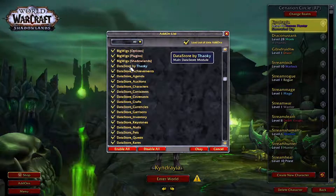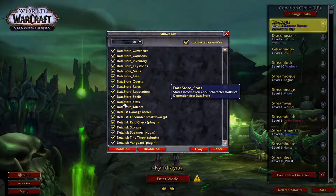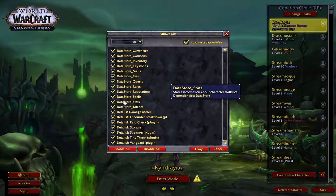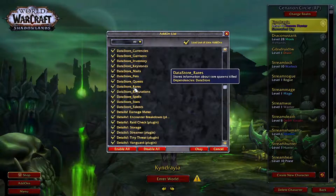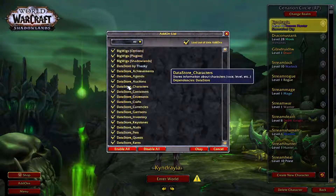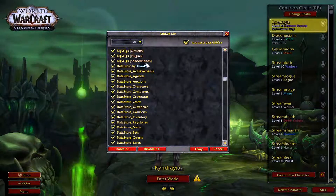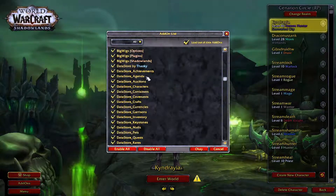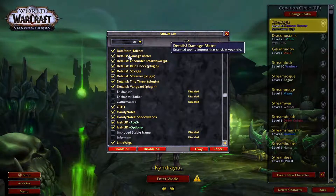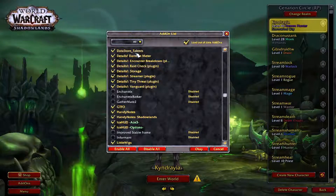Data Store is basically the easiest way for the computer to keep everything you do in one local area so you can see all your characters and how much money everybody has. It's kind of similar to Altaholic, which is why it's not turned on right now. It really just depends on how much space you want to take up on your computer by downloading either one.